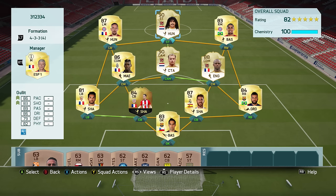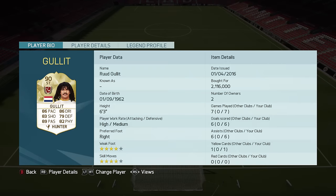Gullit is just something else — he is just that good. Let's get into the face card stats for Ruud Gullit: 86 pace, 83 shooting, 89 passing, 86 dribbling, 79 defense, and 82 physical. He also has a 4-star weak foot, 4-star skill moves, and a high/medium work rate.